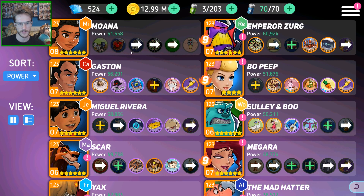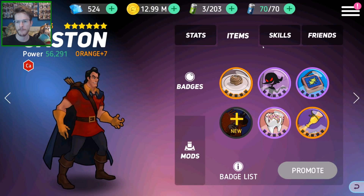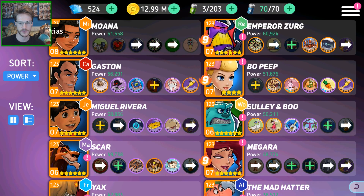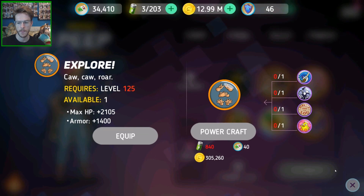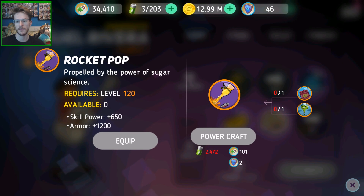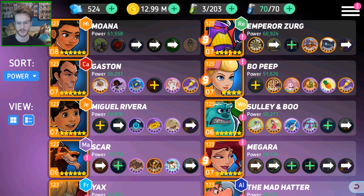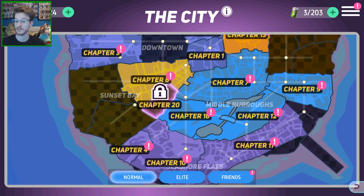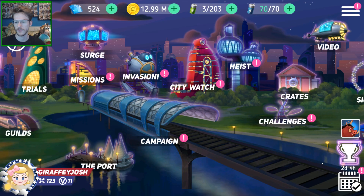I wonder if that's going to put me in the lead with her. I love that badge — it looks so cool. She is now in the lead. I'm going to start slowly getting rid of some characters and drop Bo Peep in. Once I get to level 125 I can get Gaston and Bo Peep up too. I'm currently working on Miguel's stuff but it takes ages, so I'm working on a few characters at once — Miguel, Meg, Beast.